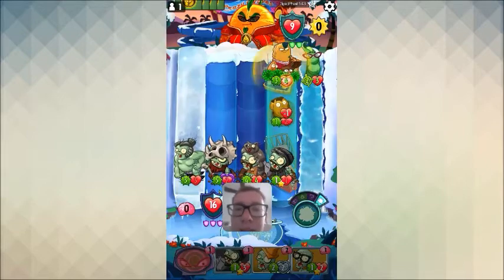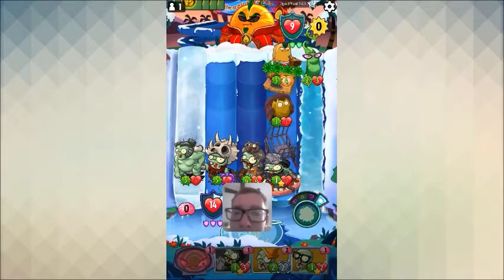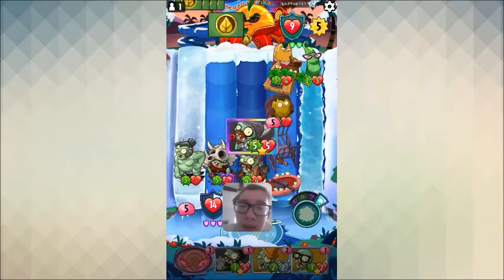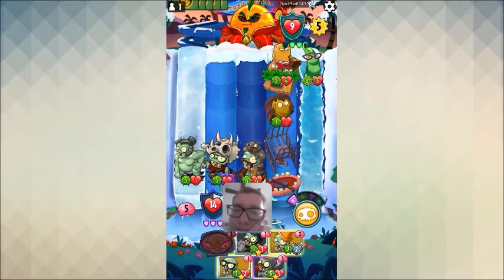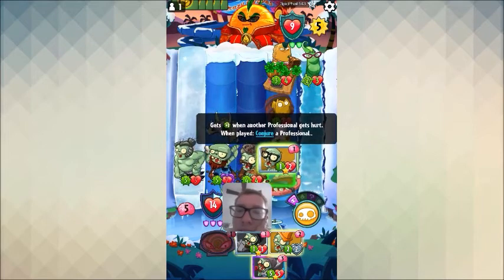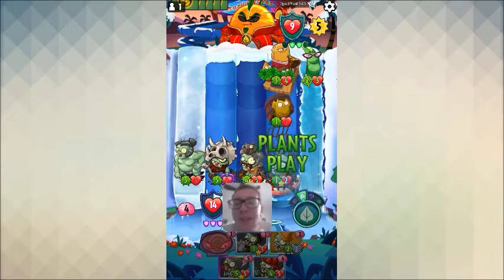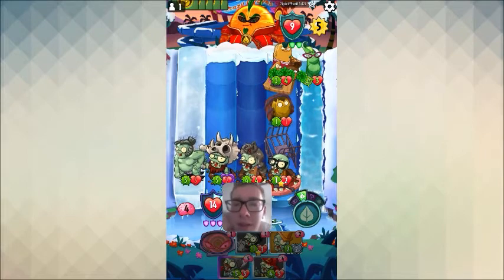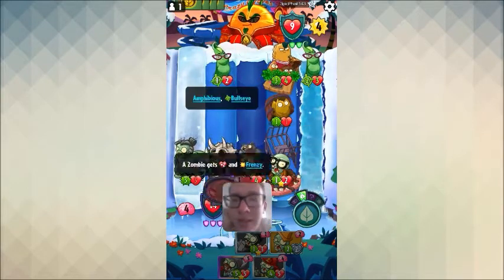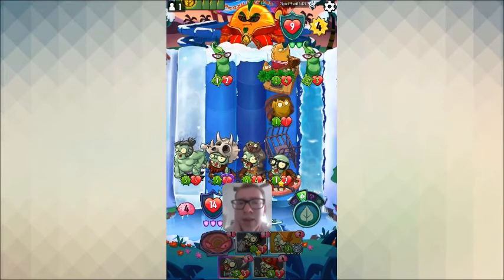We got Fireman again — you saw in my last video it was crazy what I had from Fireman. We could Frenzy this Fossil Head — that might actually be lethal right here if he leaves the Raccoon alone, which I doubt he will. Let's see if Epic Fail is about to have an epic failure — turn 4 lethal, I see it coming guys!